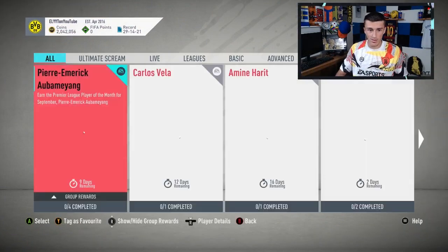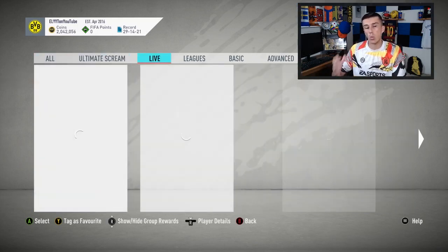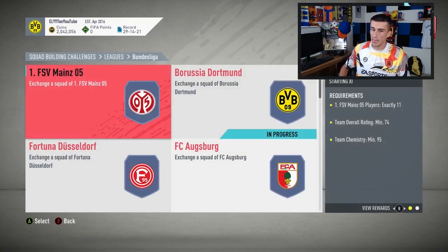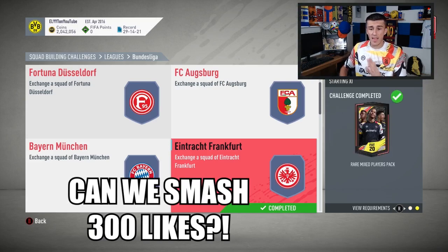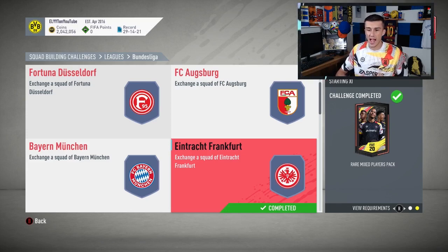What I covered the first time I recorded this was all of the Bundesliga SBCs that are actually worth doing. I'll go through that, though I won't have the packs to open anymore. First one you're going to want to do is Eintracht Frankfurt — that's a rare mixed players pack, which is four gold, four silver, four bronze, all rare. If you can get that for about 13k or less, that's a good benchmark for that kind of pack.